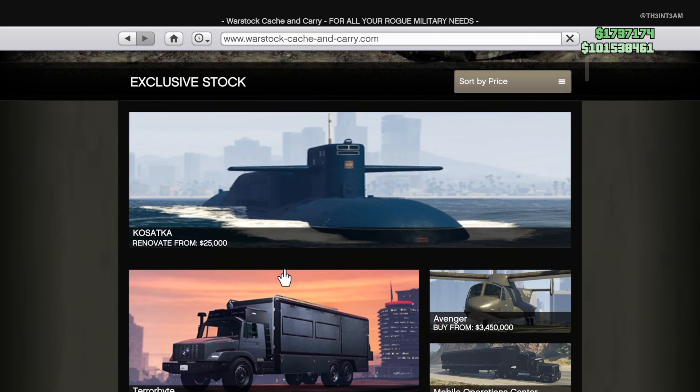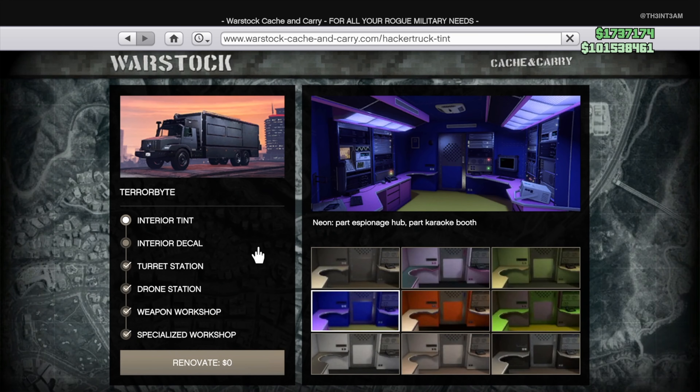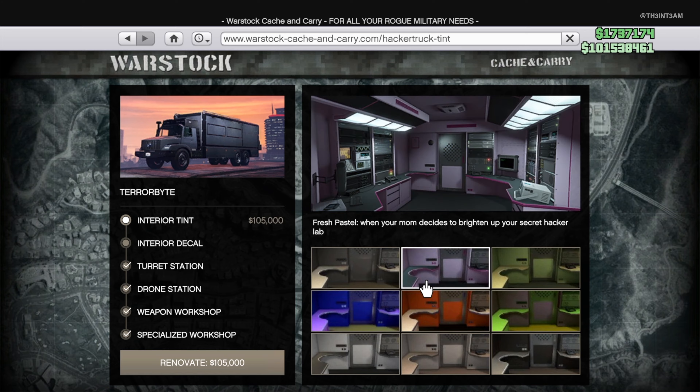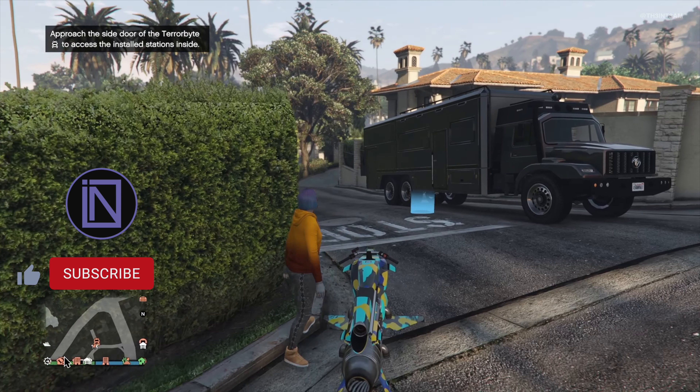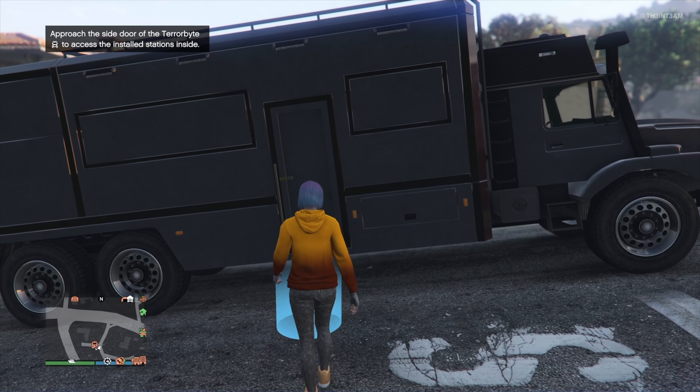The free vehicle this month is a Terabyte, which can be picked up at the Warstock Cash and Carry. This armored and weaponized command center would normally set you back a little over 1.3 million. And this vehicle is part of the nightclub business — that's the only place it can be stored, so you must own a nightclub in order to pick this up.